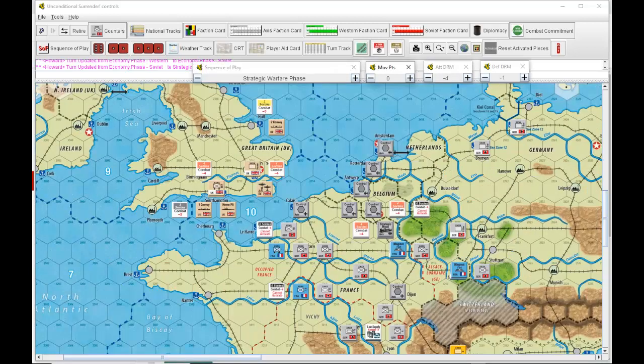It's September 1940. Strategic Warfare, no modifiers. Axis attack. Axis dice: one. West: five. This is a good thing for the West.